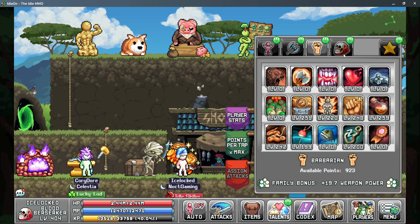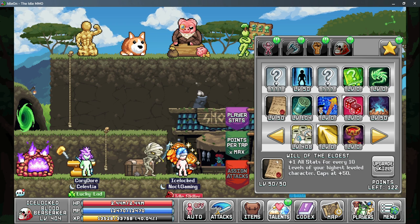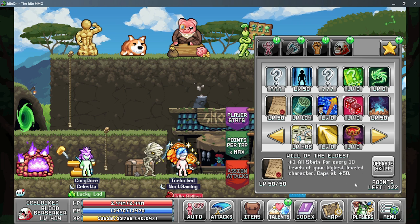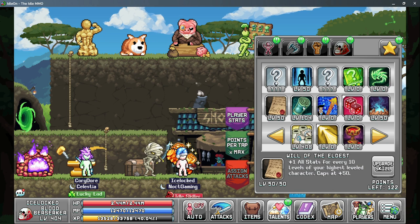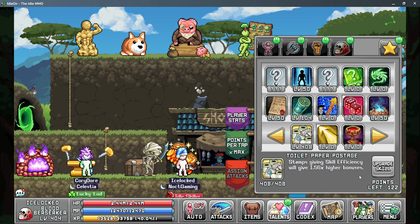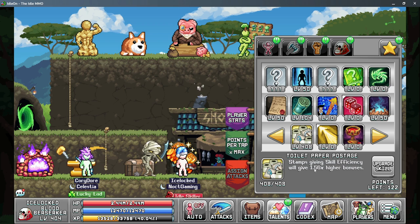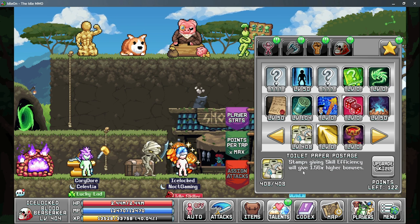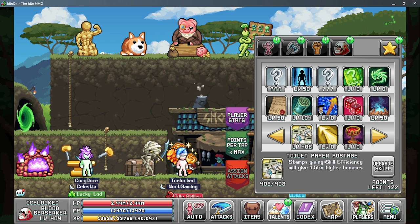We also have the star talent tab and there are a few useful ones here. The Will of the Eldest gives you one to all stats for every 10 levels on your highest character — so 50 more stats if you're level 500. Then Tick Tock for more AFK gain rates. Toilet Paper Poster Stamp to multiply your skill efficiency from your stamps — it's worth mentioning this starts getting very bad point-for-point after 1.5 times, so you don't need to invest many points past 1.5 times unless you have a lot of extra.